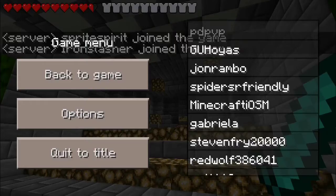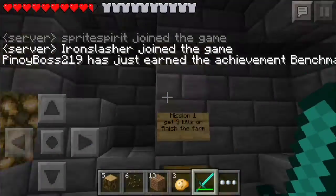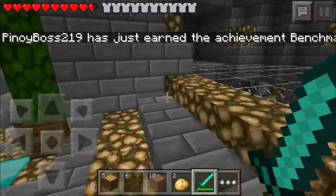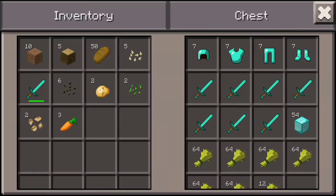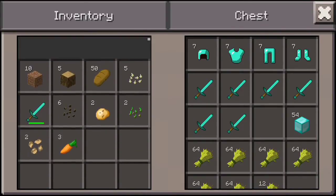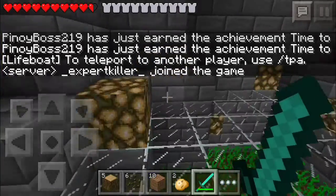Let's turn some of our graphics down — okay, now we should be fine in terms of graphics. Let's get right into the mission. Mission one: get three kills or finish the farm. I think I'm gonna finish the farm. They also put some diamond armor in there, so thank you guys. And there's some wheat — swag!